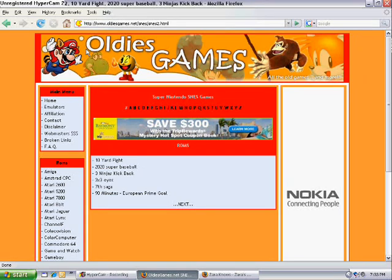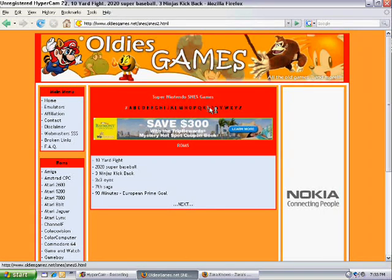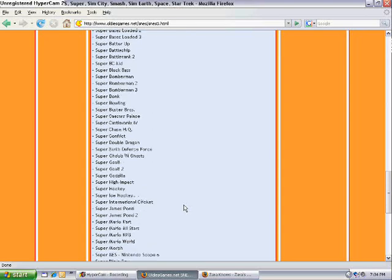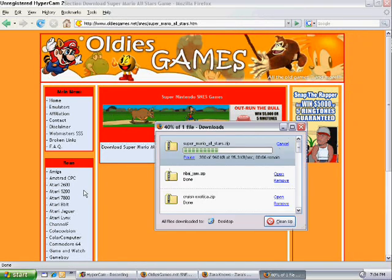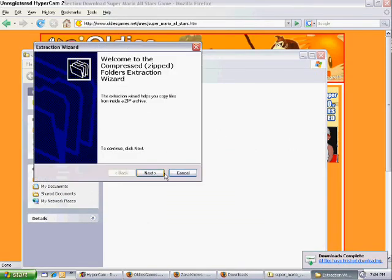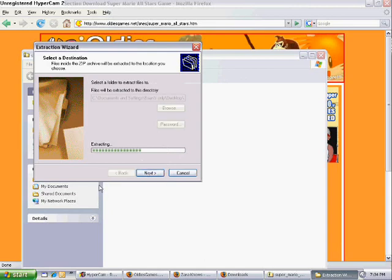You can also try oldiegames.net — it depends on what game you want to download. I like some of the classics like Super Mario All-Stars. Search for it and click Download. Note that the download process is different from Internet Explorer. Extract the file and move it to your SNES Games folder, then click Next. Done.